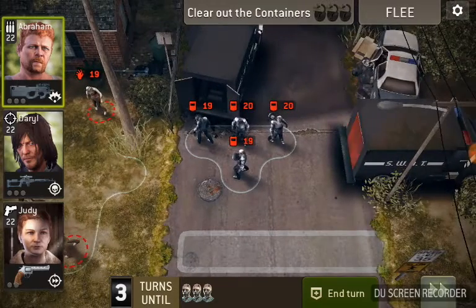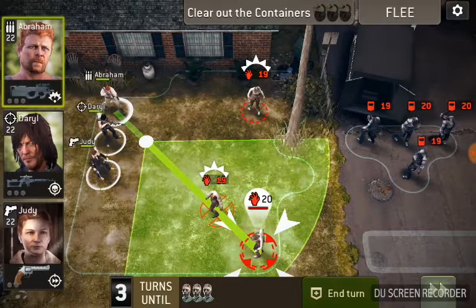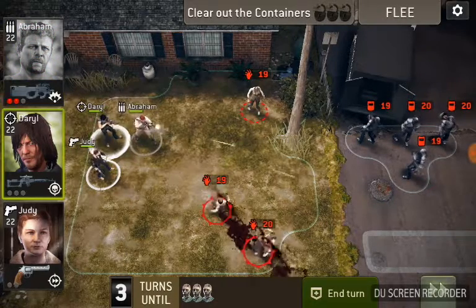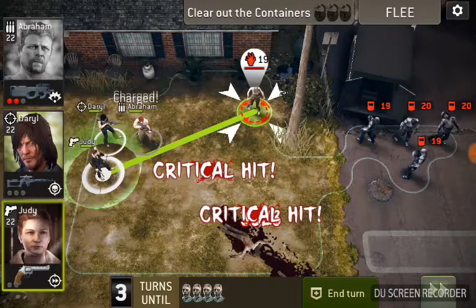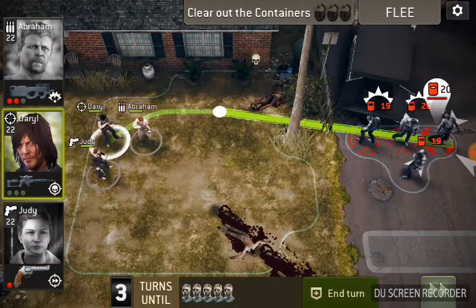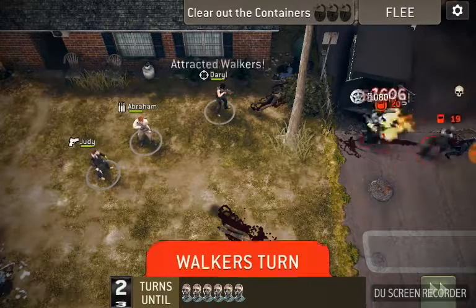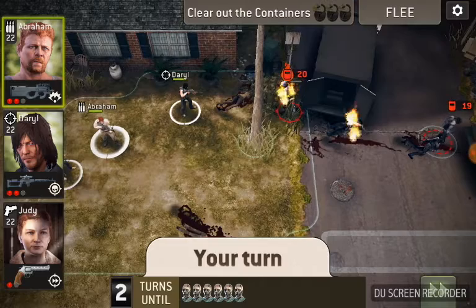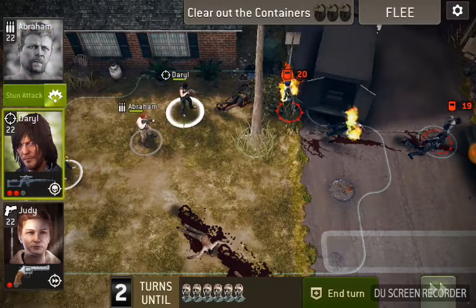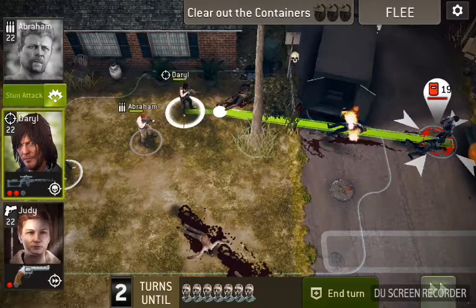You have to open up this SWAT truck over here and take care of those walkers. You really need to have everybody's charge ability built up. I like to take them out with the assault, take a pot shot here, and they'll be pretty good. Hopefully he can take them out and gets his charge.